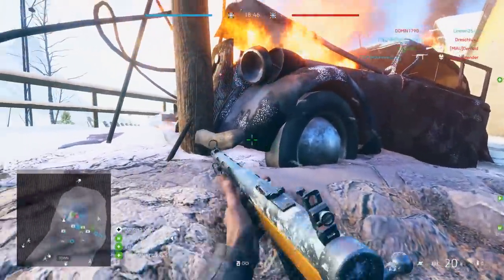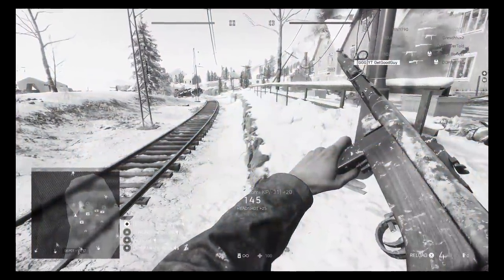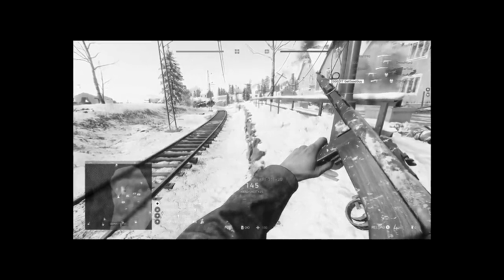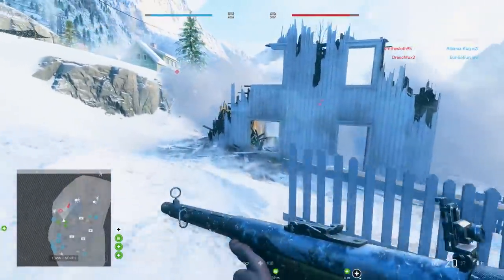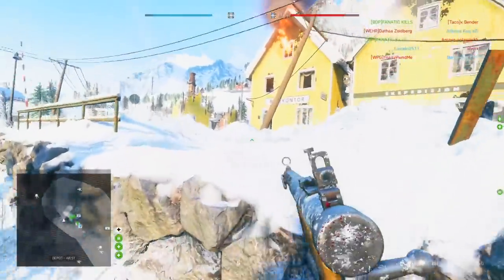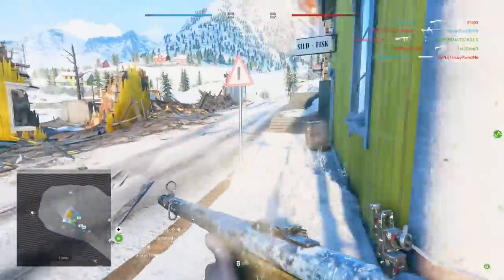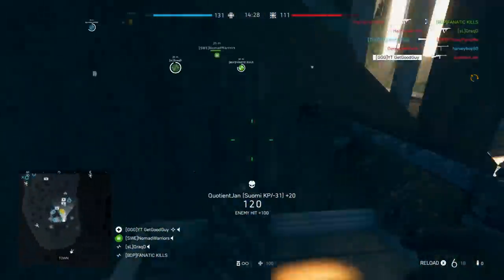Moving on, we come to the Medic class. Much like the Assault class, there is no single shot kill option for the Medic class, aside from a Jungle Carbine headshot. I went with the Suomi in the end, and more specifically the Suomi with the Light Bolt specialization. It beats out the other fast-firing SMGs for raw optimal time-to-kill — and yes, that does include the Thompson with Light Bolt, the ZK383 with Light Bolt, and the Type 100. The Suomi is just about the time-to-kill king of the SMGs.